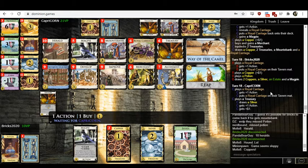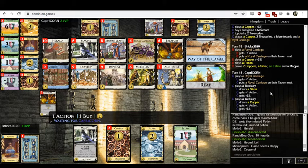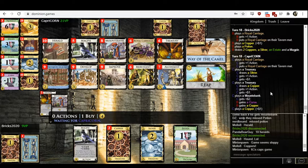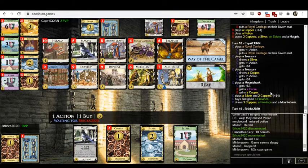It's going to be another Province for Capricorn — they still need to draw a Copper but it's not that unlikely. They've got it for sure because they have a Royal Carriage. Maybe call the Royal Carriage on the Mountain Bank — not sure whether to save it for next turn or call it now. Probably call it now and get an extra attack. This is very much Capricorn's game — Capricorn is in the Ascendant.